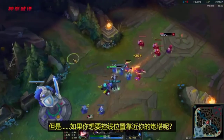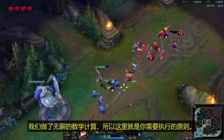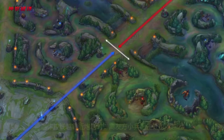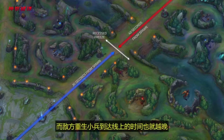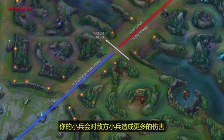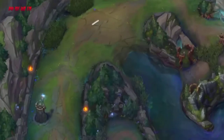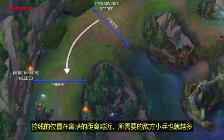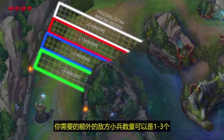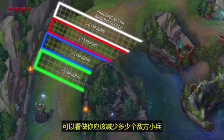But what if you want to freeze closer to your turret? We call this a recessed freeze, because it's in a recessed spot from the middle of the lane. It's a bit harder to pull off, but has more rewards. As you freeze closer to the turret, you're freezing closer to where your allied minions spawn, so allied minions take less time to reinforce while enemy minions take longer. Your allied minions replenish faster and deal more damage by the time enemy reinforcements arrive. This is why a 6v6 freeze only works in the middle of the lane. The amount of additional enemy minions you'll need to maintain the freeze increases the closer you get to your spawn — anywhere from 1 to 3 extra enemy minions depending on how far the freeze is from the middle. If you've ever heard someone say to thin the wave out, think of this as a way to know how much to thin it.